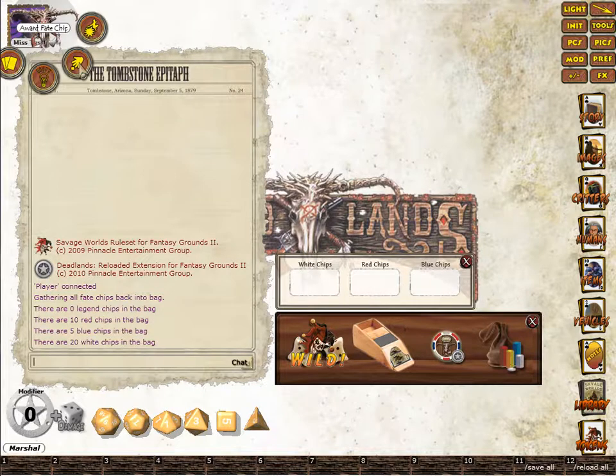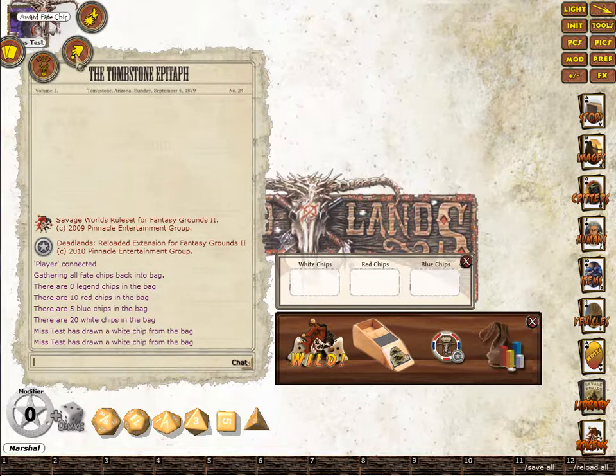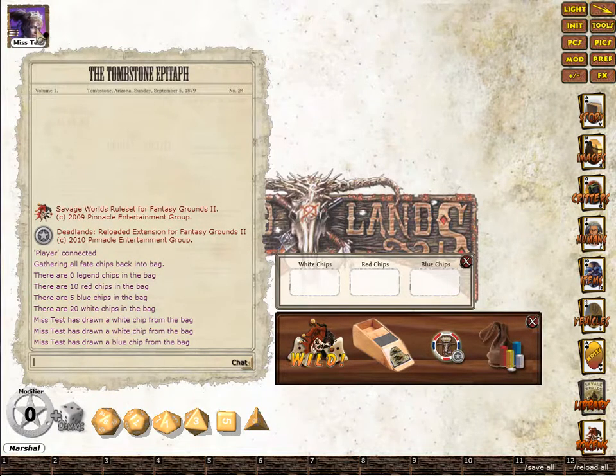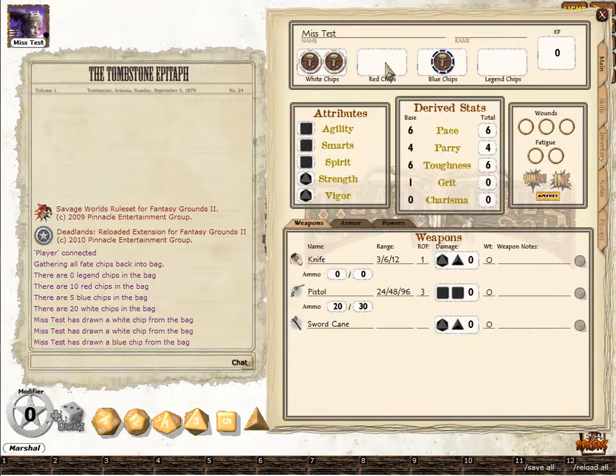Then we'll start awarding chips. You can just right mouse button on a player and award a Fate Chip — this will randomly draw one from the pool. Sometimes you may want to give a specific Fate Chip, so you would open up the character sheet and right mouse button on the dedicated one, and as you can see, award a red Fate Chip.